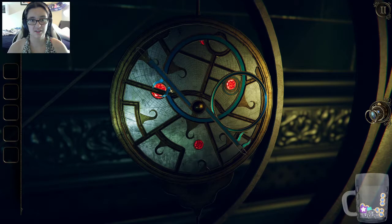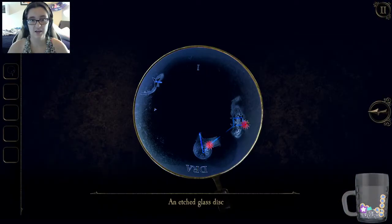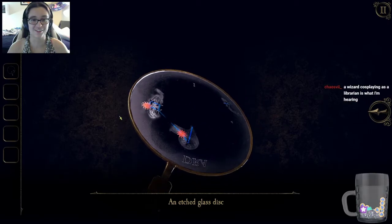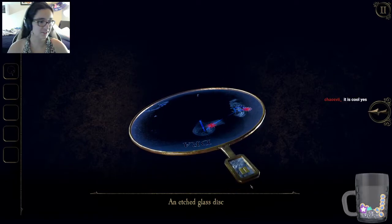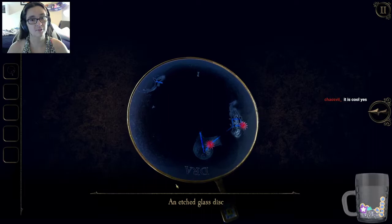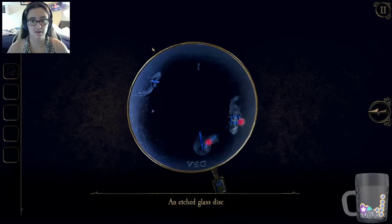Let's make an ocular lens here. Hell yeah — what is this? We can do those two and then we can do this one. Etched glass disc — heck yeah! What is this? This is so freaking cool — wizard cosplaying as a librarian is what you're hearing. It's a stabby wizard. It's got like a keyhole here — or is that the Roman numeral one? I'm gonna revise my opinion — I think it's the Roman numeral one. Two suns and some ninja stars.